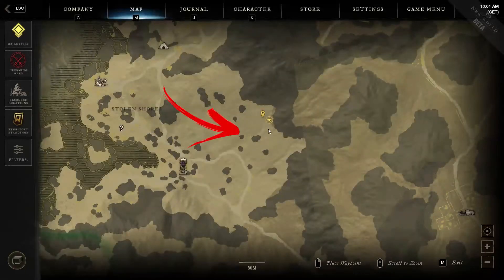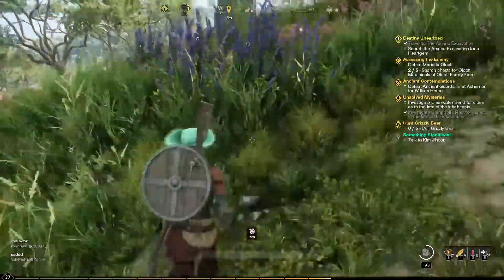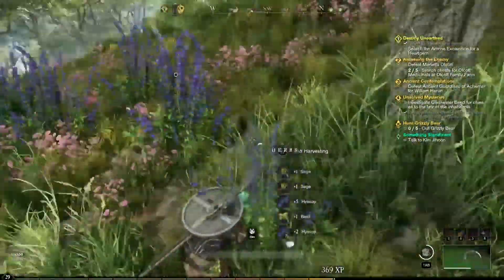The third location is in the same area described before. But this time you need to reach the next pocket carved in the mountain wall in order to find another dozen herbs to harvest near a tree.